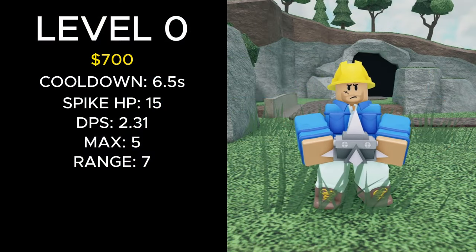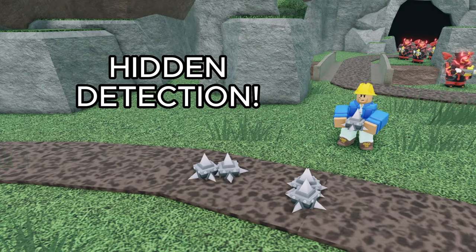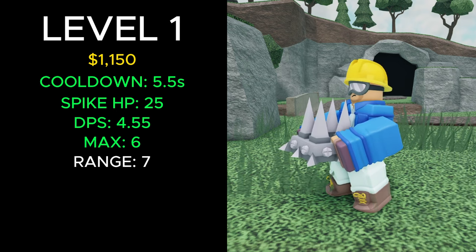It costs 700 cash to place, and at level 0 it places a trap every 6.5 seconds, which have 15 health, giving it a DPS of 2.31. It can place a max of 5 and has a range of 7. The spikes are also able to affect hidden enemies. At level 1 for a total of 1,150 cash, it now places a trap every 5.5 seconds which have 25 health, giving it a DPS of 4.55. It can also now place a max of 6 traps.